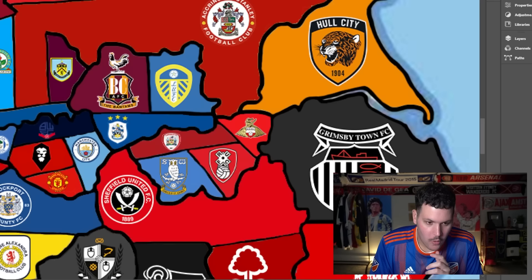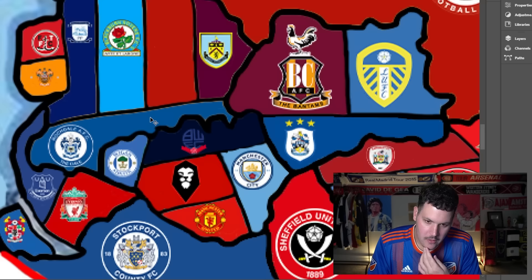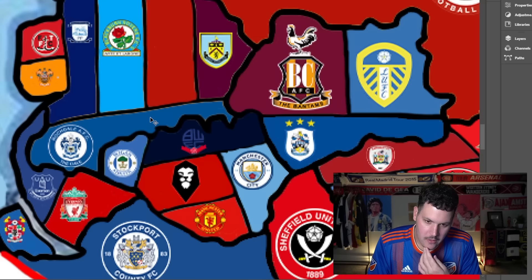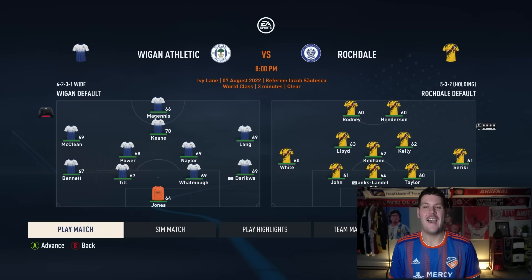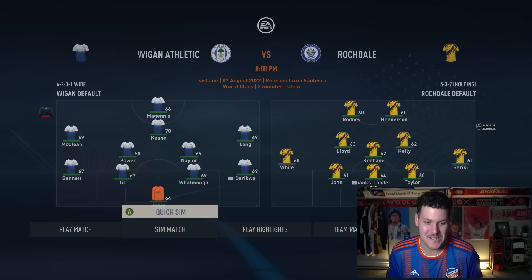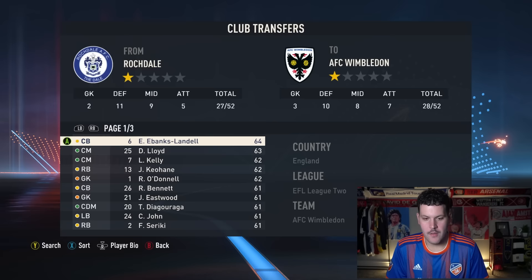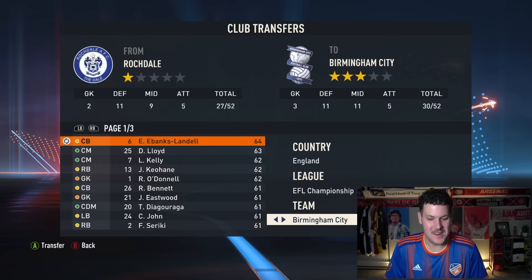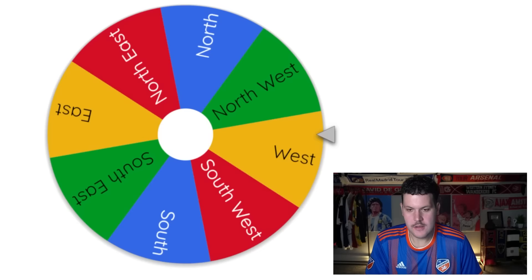Rochdale are up, heading south. With several teams nearby, I judge the midpoint to be Wigan, so it's Rochdale attacking Wigan Athletic — League 2 versus Championship. Wigan win 2-0, eliminating Rochdale. E-Banks-Landl heads up to the Championship and joins Wigan Athletic. Given how bad they've been this season, he might actually be an upgrade.